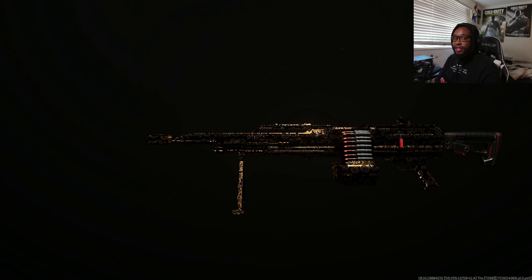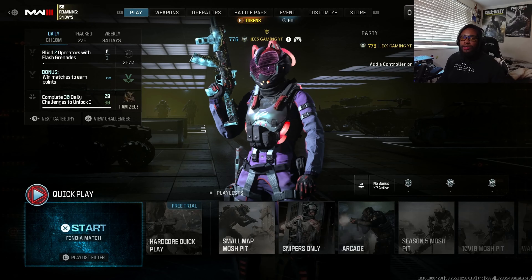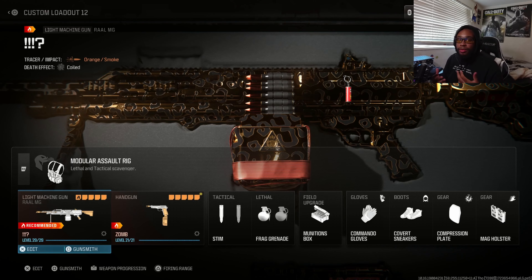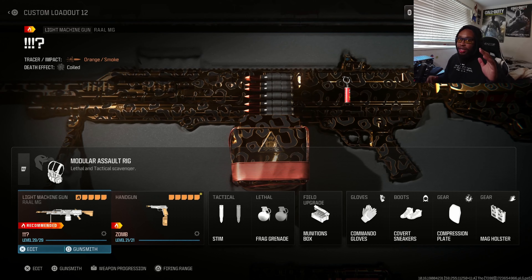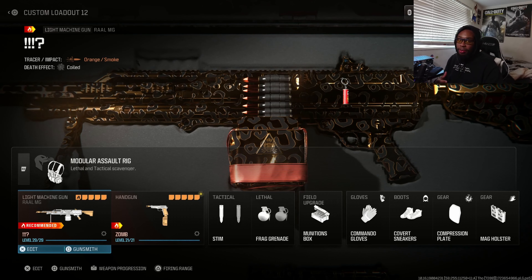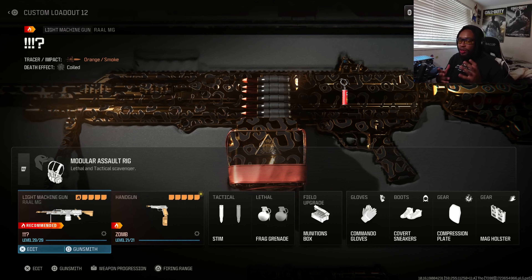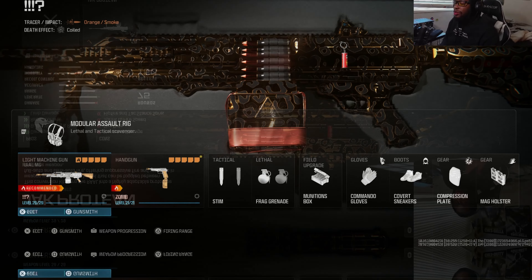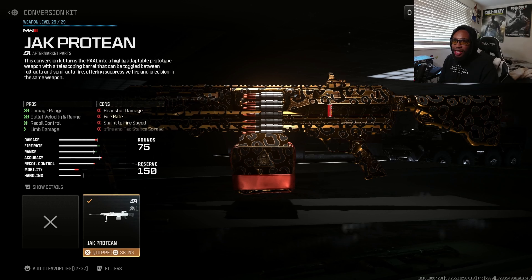Later on in the video I'll showcase the second class that's really useful for this weapon, so make sure you guys hit the like button and subscribe to the channel if you're new. We have a best class setup for the new RAL LMG — this aftermarket part is really good for damage. Warzone players are going to love this build, and multiplayer and zombie players will definitely like it because of how quickly you can eliminate enemies. The stats look a little bit weird but in-game it actually performs really, really well.